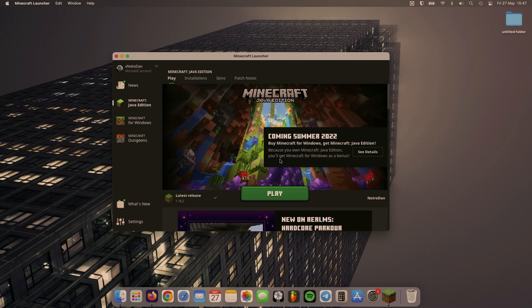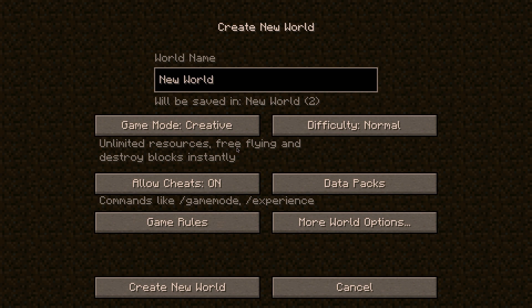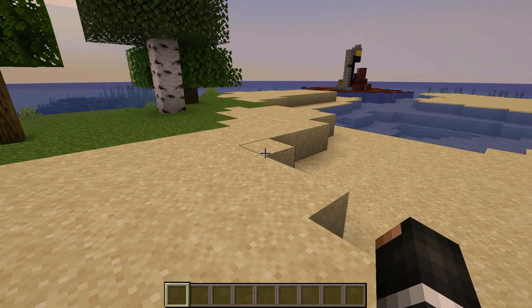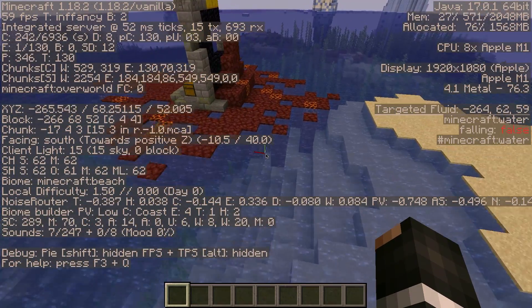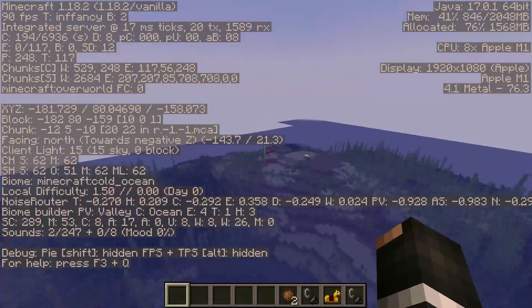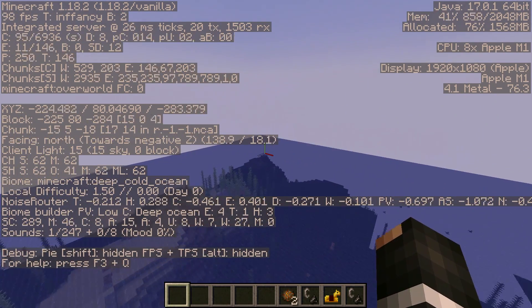Just switched over to the M1 MacBook Air. We're going to run the latest 1.18. I suspect there should be no sweat for this M1 — it won't get hot, it won't kick up fan speed. Creating a new single player world. It's definitely creating a lot faster on the M1 MacBook Air. Let's throw up our FPS. The FPS fluctuates quite a lot. Flying around in unrendered territory, getting about 70 FPS, got about 100 there, which is quite good.